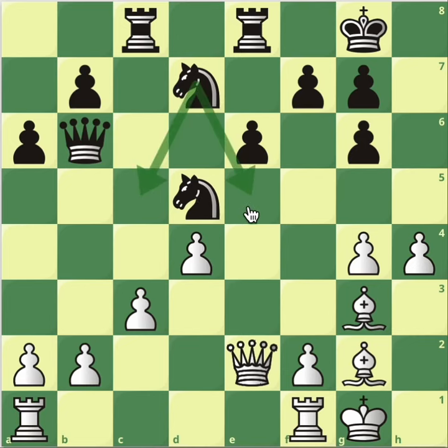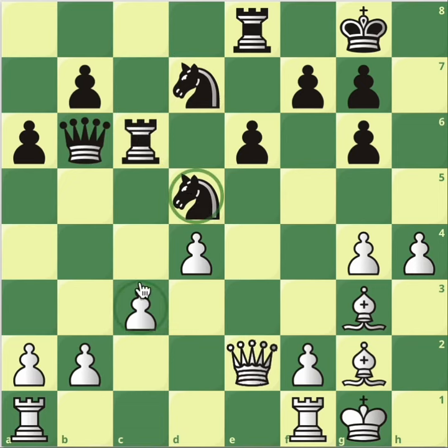The knight can't go to c5 or e5. If he goes to f6, he's not threatening anything. The pawn can't really push because we can take. The rook can't go to c7 because of the bishop. We're trying to double up. The knight will be pinned and can't really move. There's no good open fight for black.